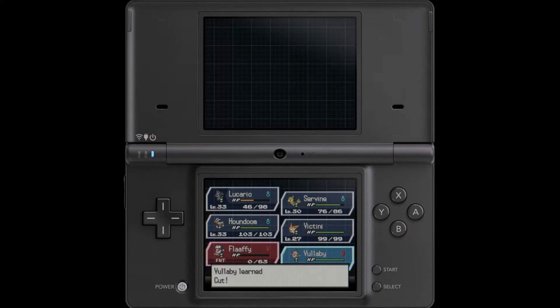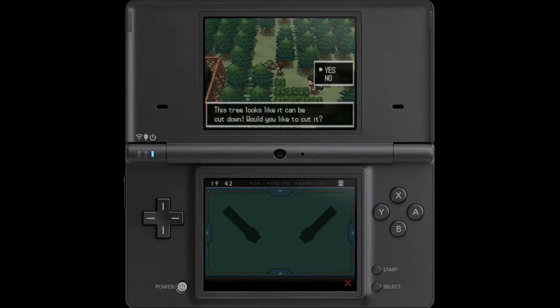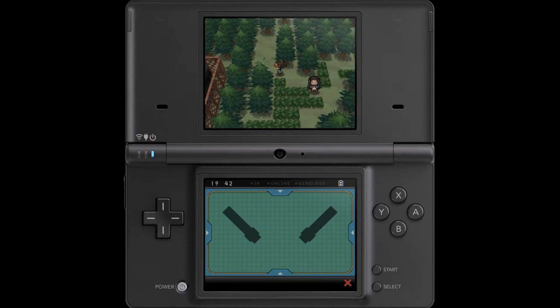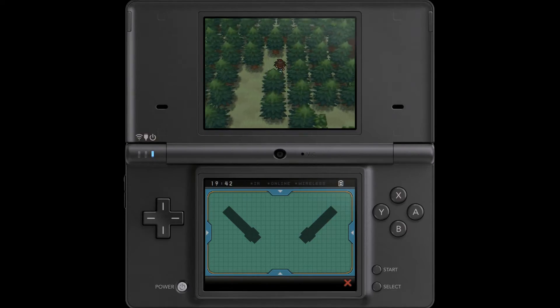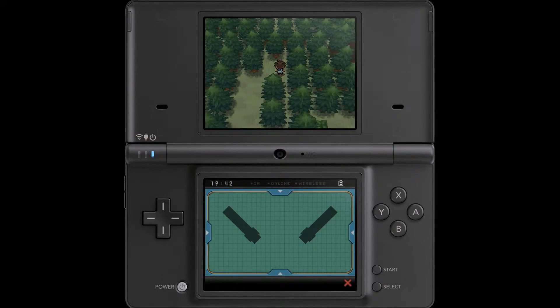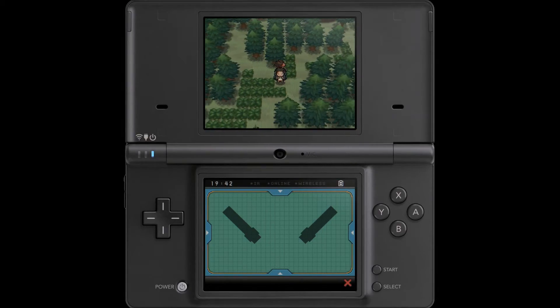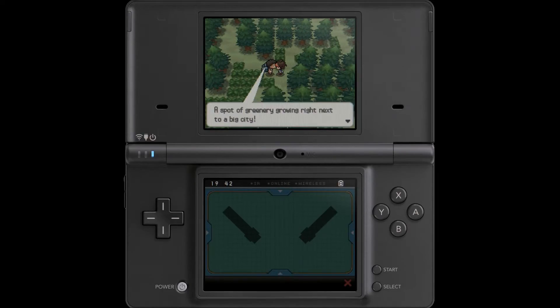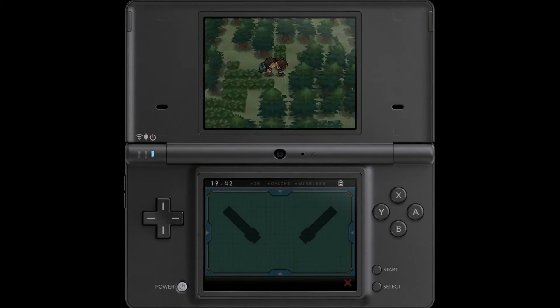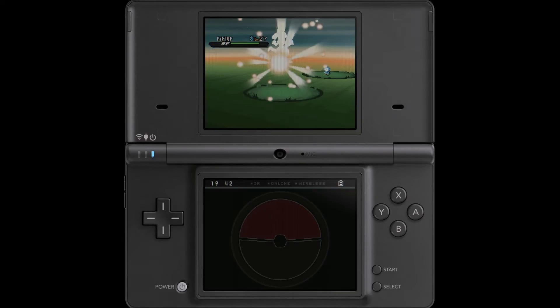If they do what they did in Generation 6 going forward — having the menu as icons across the bottom screen so you can access the menu and have your Dowsing Machine out at the same time — and they do a Dowsing Machine like this one, it'll pretty much be the best lower screen setup ever. I stand by my assertion that this is the best Dowsing Machine out there, and I really hope they try and adapt it when Generation 7 rolls around.